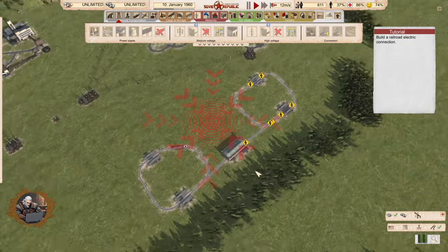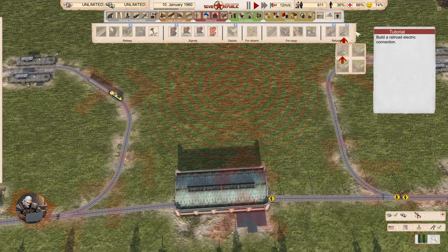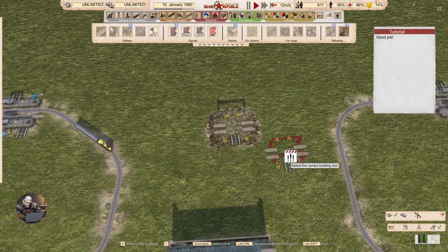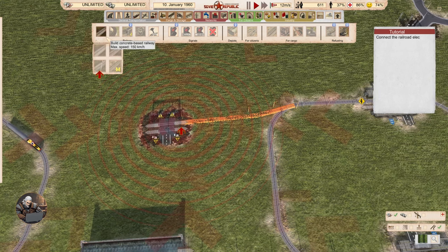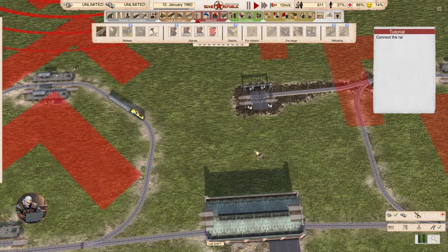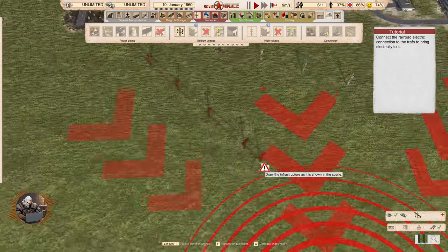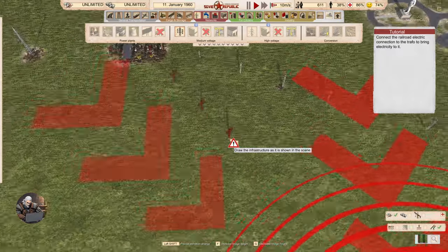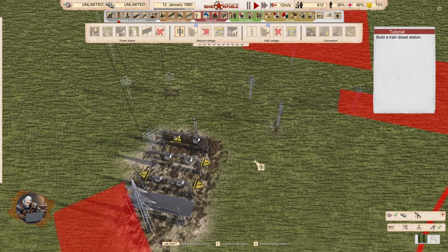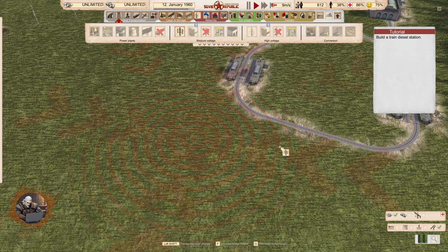Build a railroad electric connection — that's another thing. If you want electric trams, they obviously need electricity and you will have to connect them as well with one of these stations. We connect by wires to the transformer. I managed to fix it — it was very weird, I had to demolish the wires first. Maybe it was a bug in the tutorial or I did something wrong.